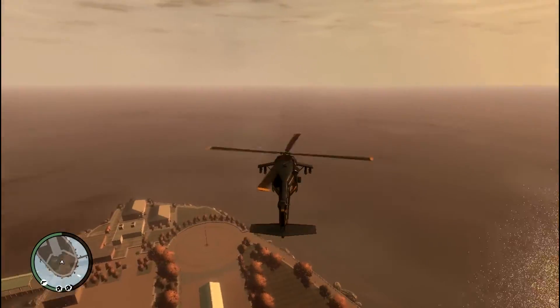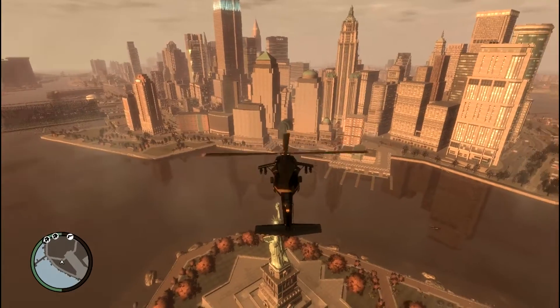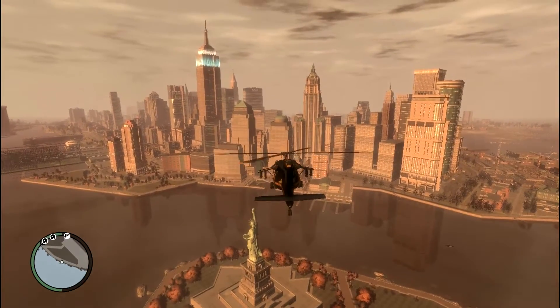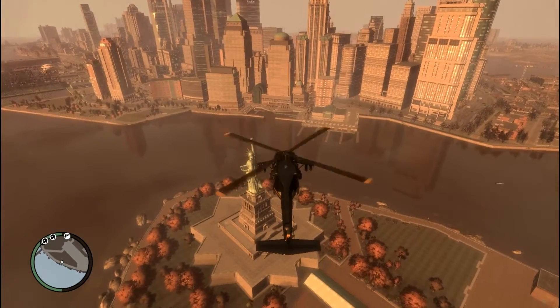So in order to do this, you need to descend carefully near the statue and then you need to drop out of the helicopter in order to see what's inside the statue. I'll show you in a minute — it's an interesting easter egg that we will be watching.